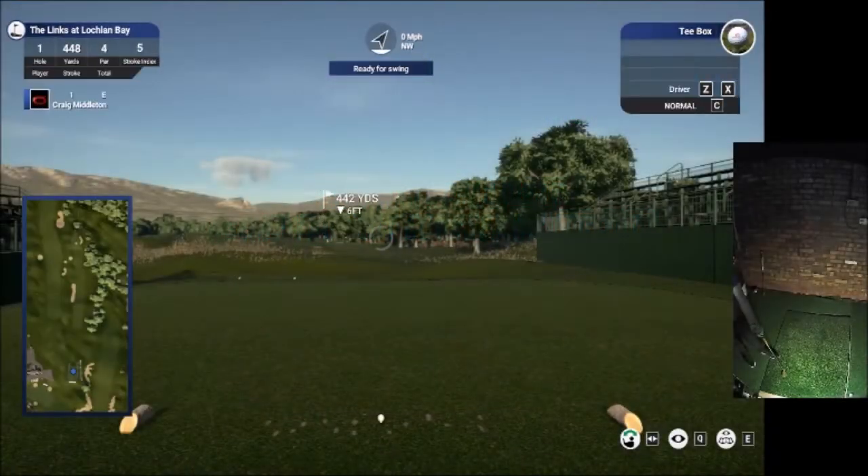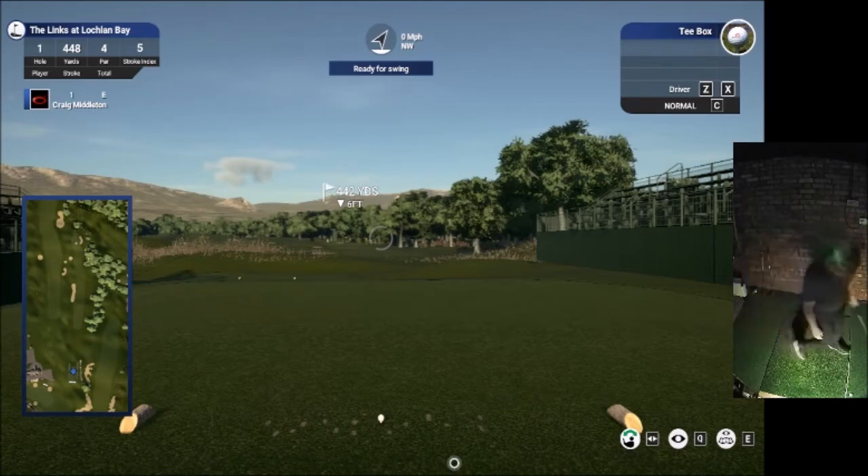Hello there and a heartfelt welcome to you. My name is John. And today we are at the Lynx at Lachlan Bay. This is a fine course and I think we're in fine company. So let's get down to that first tee now and see what you can do. Let's go.